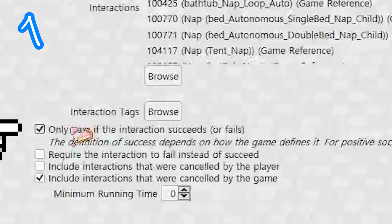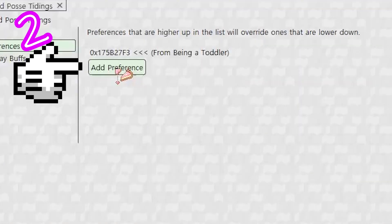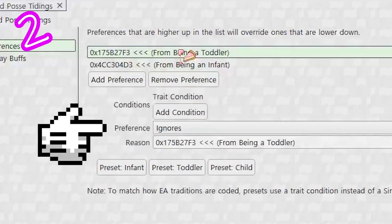If this only works when things are done successfully, customize it. Go to preferences, select the presets in preference, and select a group.